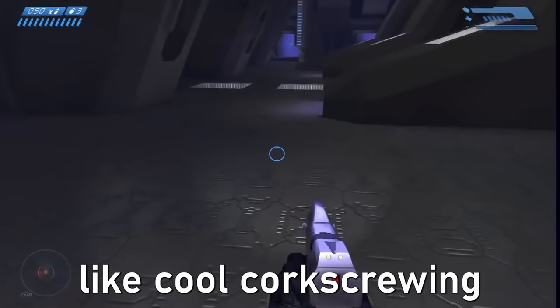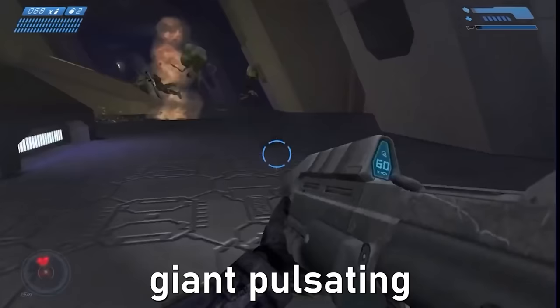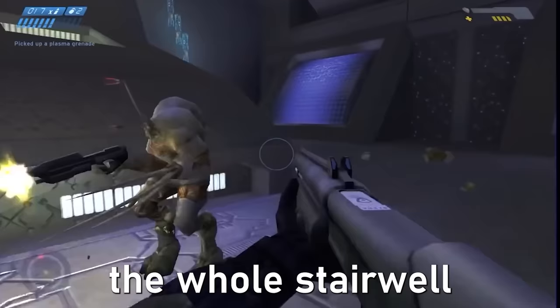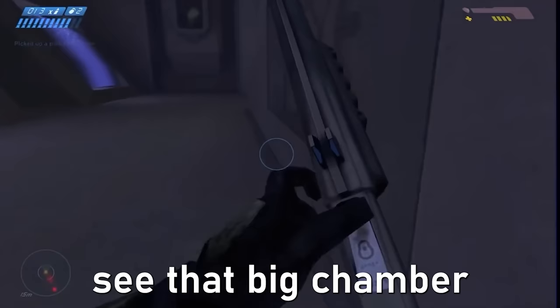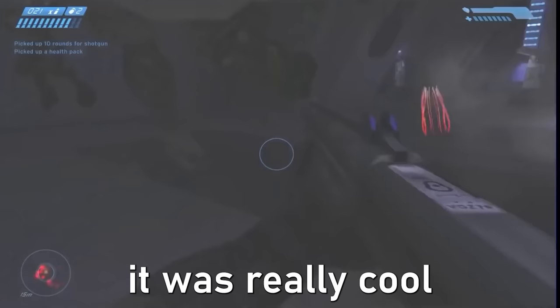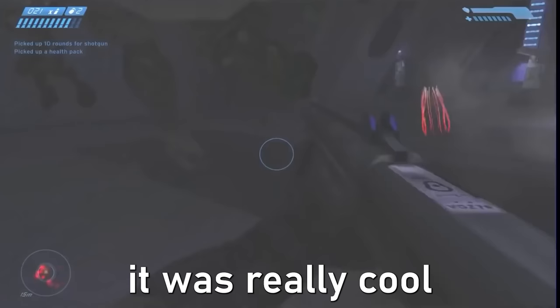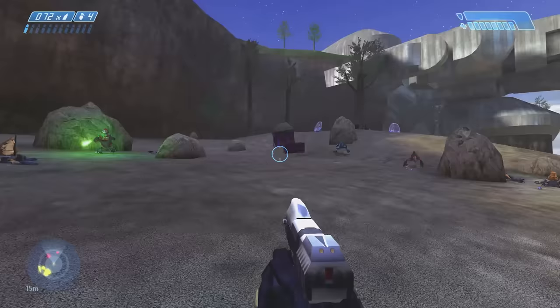It was a giant vault with this cool corkscrewing staircase that went all the way down, and the whole time you could see this giant pulsating index in the center. Then at the last minute they just couldn't pull it off for performance, so they had to wall off the whole stairwell. You can't see the big chamber, you can't see the big index, you have no idea where you are. But originally it was really cool because guys would be jumping from different levels, you're constantly working your way down, and you could see your objective the whole time.